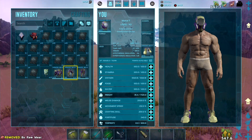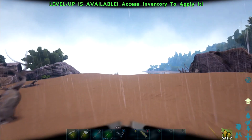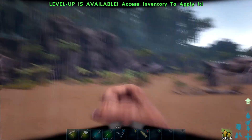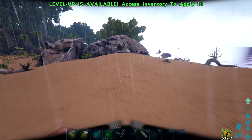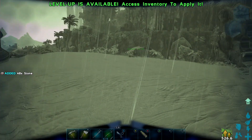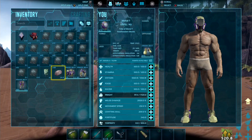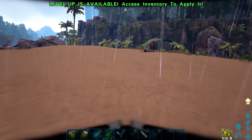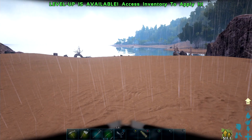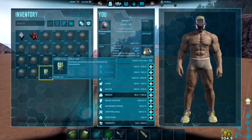I unlocked the tech helmet and tech boots, so boom and boom - I can put them on now. I still cannot put on the chest piece and I still cannot put on the leggings because I have not unlocked those engrams yet. The helmet should work now - and yes, as you can see it is working. So that's a piece of advice: even if you spawn in the tech armor, you cannot use it unless you have unlocked the engrams.